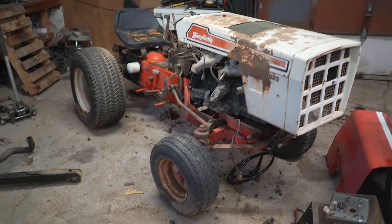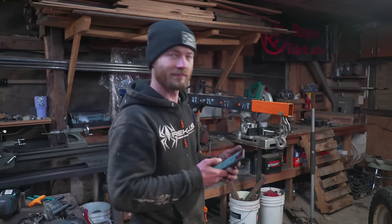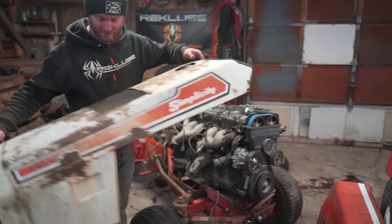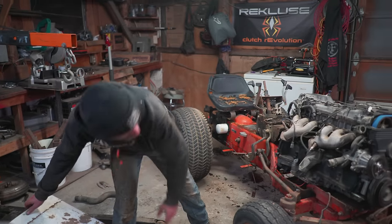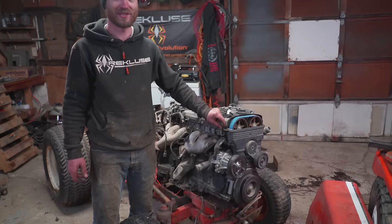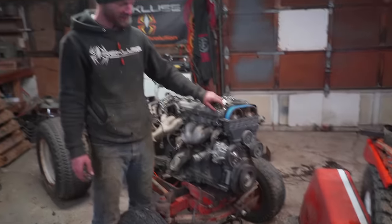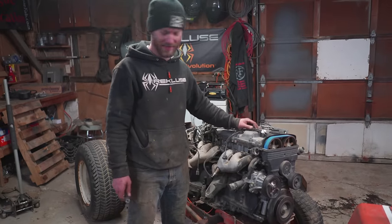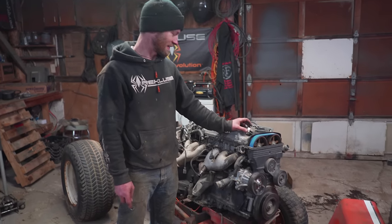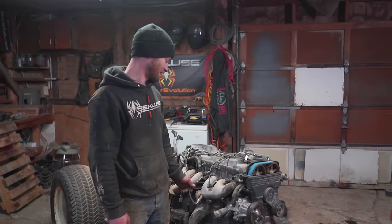We stripped down the mower and the 2J to the bare necessities. It doesn't fit under the hood super well. We had to take the distributor off — which is kind of important — and basically everything on the accessory belt to make it even sort of fit under the hood. So we'll keep exploring our options. Maybe we'll stretch the hood, maybe we'll do some magic.